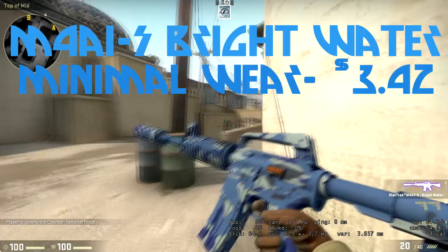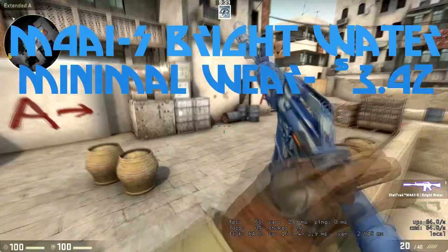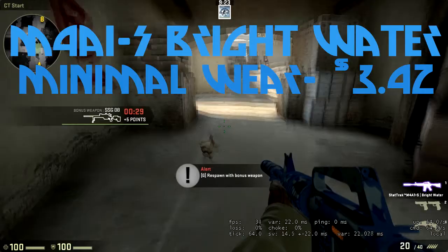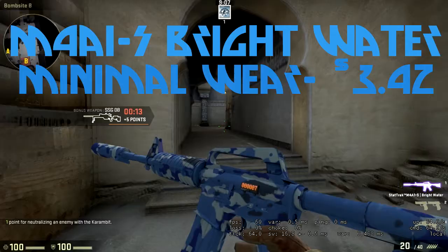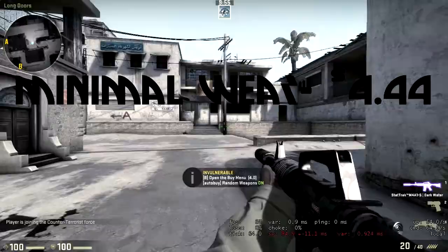At number three we have the M4A1-S Bright Water, coming in at three dollars and 18 cents at minimum wear. I actually owned this skin a while back when prices were up. The Factory New version has yet to be unboxed, but StatTrak versions go for around 15 bucks. It's a unique color scheme — kind of like army camo but instead of black, brown, and dark green, it's a light gray, dark blue, and blue with some black. It's found in the Operation Bravo case and is well worth the price.